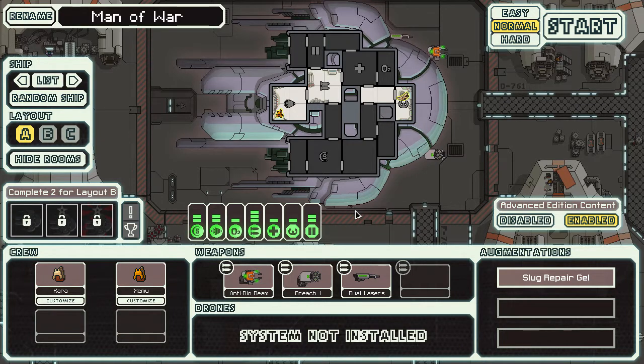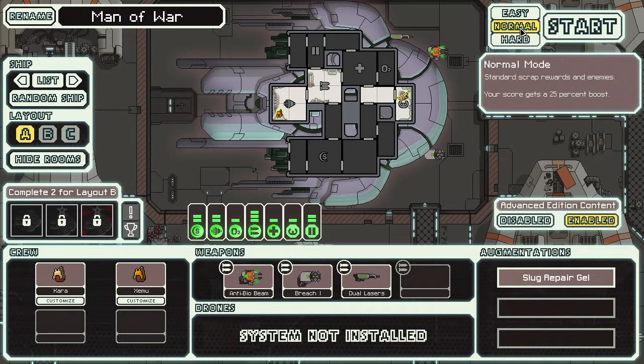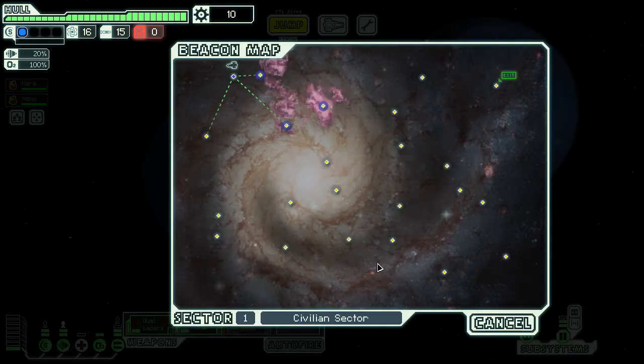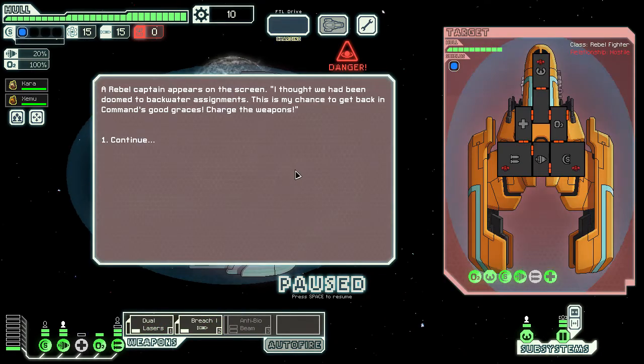I think we'll start the run. If we can use the Anti-Biobeam, that'll be good — that'll actually get us some crew kills. We've got to get some extra scrap early in the game. We're going to leave the difficulty as normal, Advanced Edition content is enabled. We can go into Nebulas with this ship since we do have the Slug crew members, so we can detect enemy crew positions even inside Nebulas.